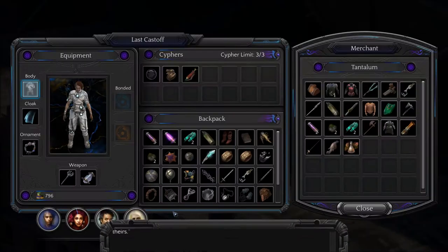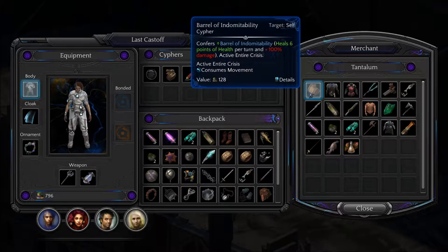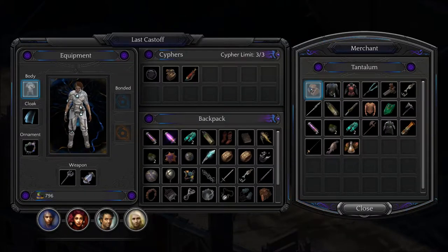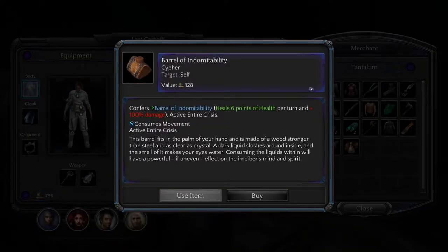What do you have to trade? A barrel of Indomitability. It's a cipher.